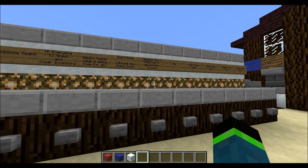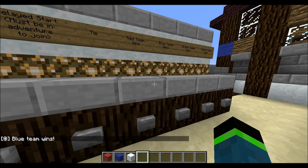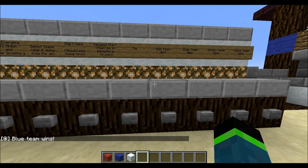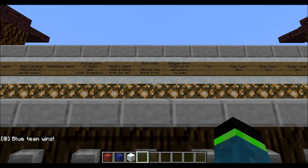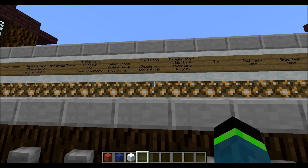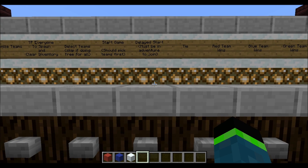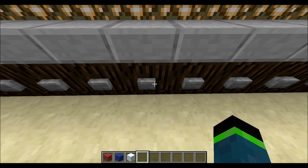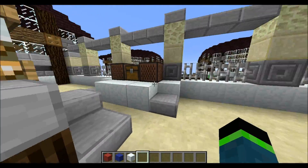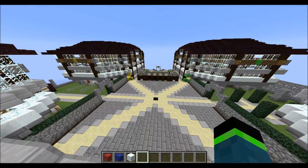Once the game's done, you can show these messages — "blue team wins" — the message pops up and it changes everyone's game mode to adventure so they can stop breaking blocks. Once you have all these options selected you can start the game. You can also do a delayed start if the administrator wants to play. All they have to do is hit the button, then they have about 30 seconds to go into a team spawn and change your game mode to adventure to actually play the game.